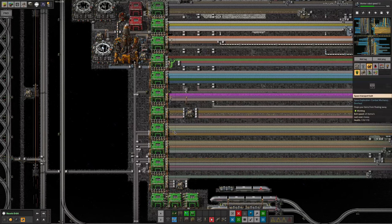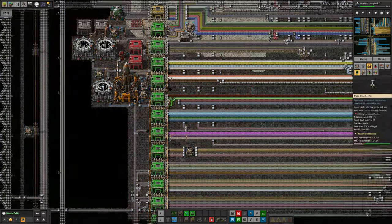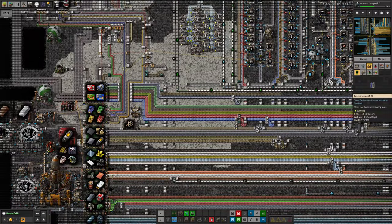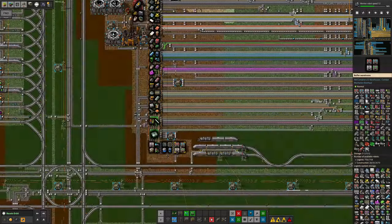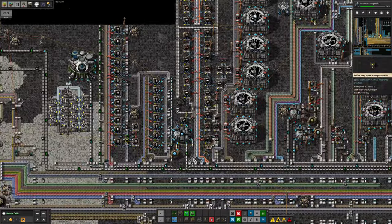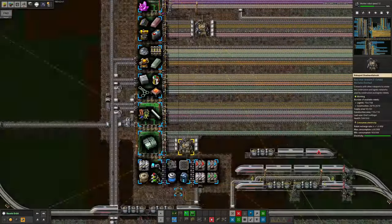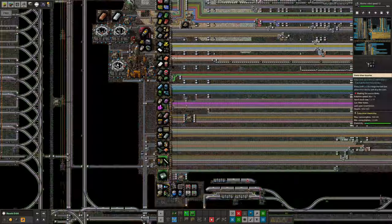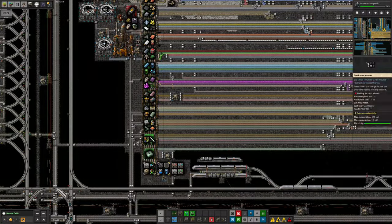I also realized, thanks to a message someone left on one of the videos, that these warehouses over here on the bus which were previously red warehouses shouldn't be — they should be set up as green warehouses. If they're set up as red warehouses, bots will prioritize whichever red storage place is nearest. So if I built a load of extra belts up here, they'd come and grab them from the new supply over here because it's nearer, rather than using the excess in the warehouses at the bottom. I've replaced them all with green warehouses so the ones at the bottom get treated as higher priority.